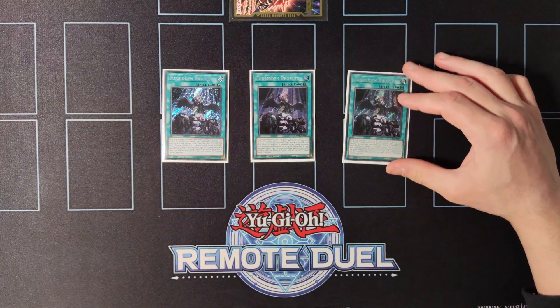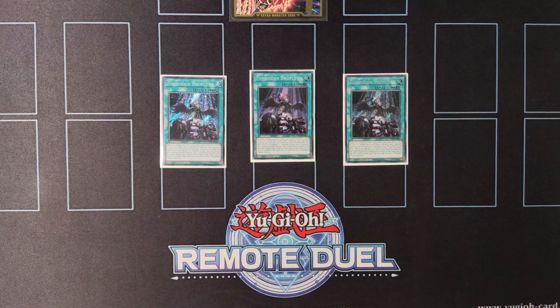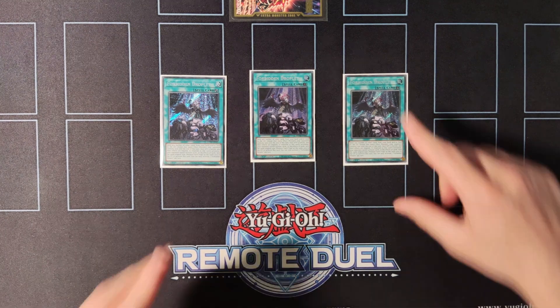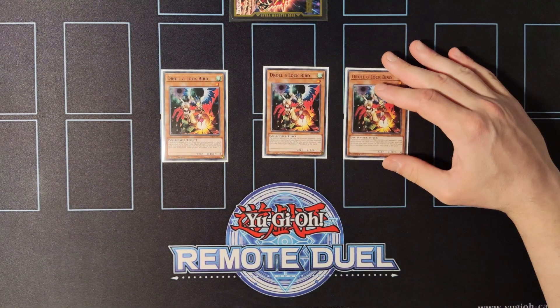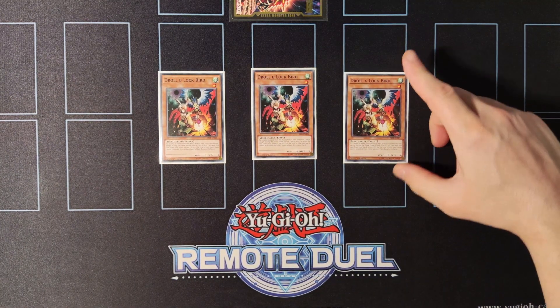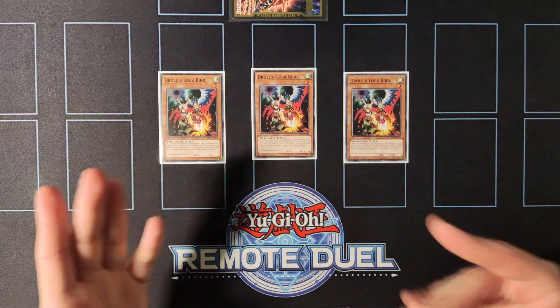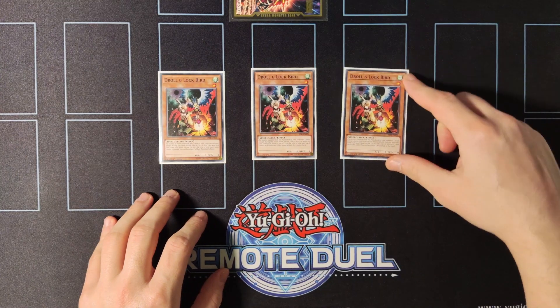For the last cards in the main deck, we're playing triple copies of Forbidden Droplet. This card is really free in the deck because you want to send your monsters to the graveyard and in some scenarios you want to trigger their effects. It is also really powerful especially against Brave Token and DPE packages. We're also playing triple copies of Droll and Lock Bird. With so many decks playing the Adventurer Package, this card allows you to lock them from searching any other cards they need, and it's really great against rogue matchups that heavily rely on searching.